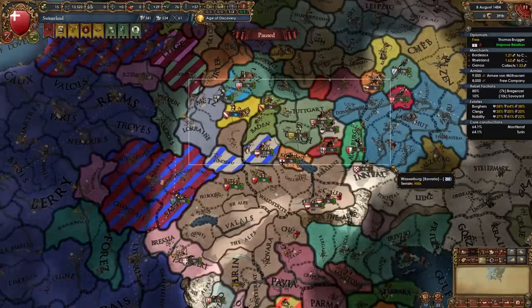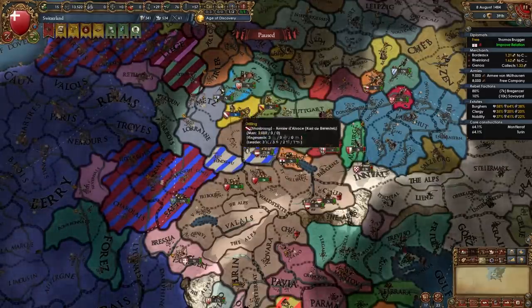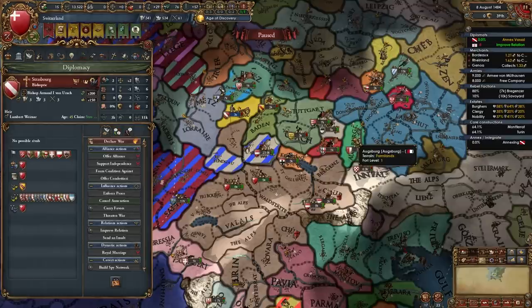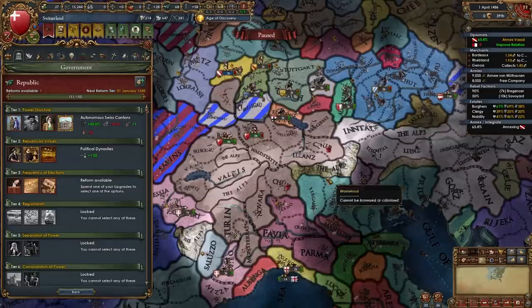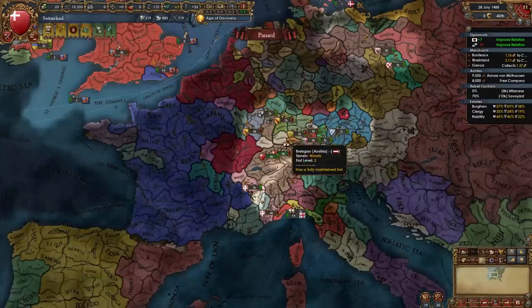If you have vassalized some of these nations — either to bypass core restrictions like I did with Strasbourg, or because of aggressive expansion — you should be annexing them once 10 years have passed and you have enough relations. I'm going to annex Strasbourg right now. For your Tier 3 government reform I recommend taking Frequent Elections.